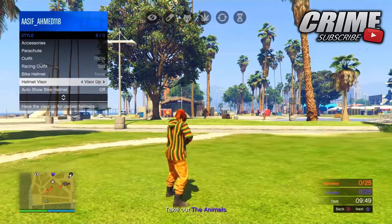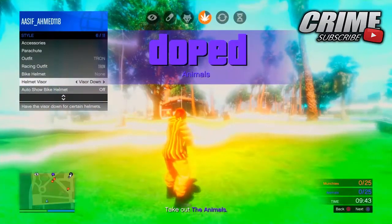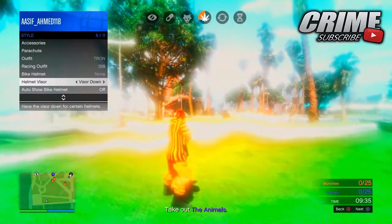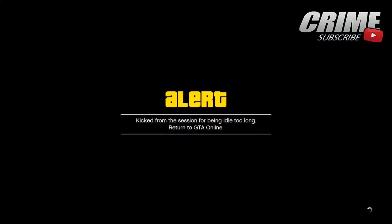Spam Visor Down for 10 to 20 seconds, then put your controller down and wait until you get kicked. It's the same method as getting the modded joggers — just spam it for 10 to 20 seconds and then as soon as you get the error message saying you've been kicked from GTA Online for being AFK too long...